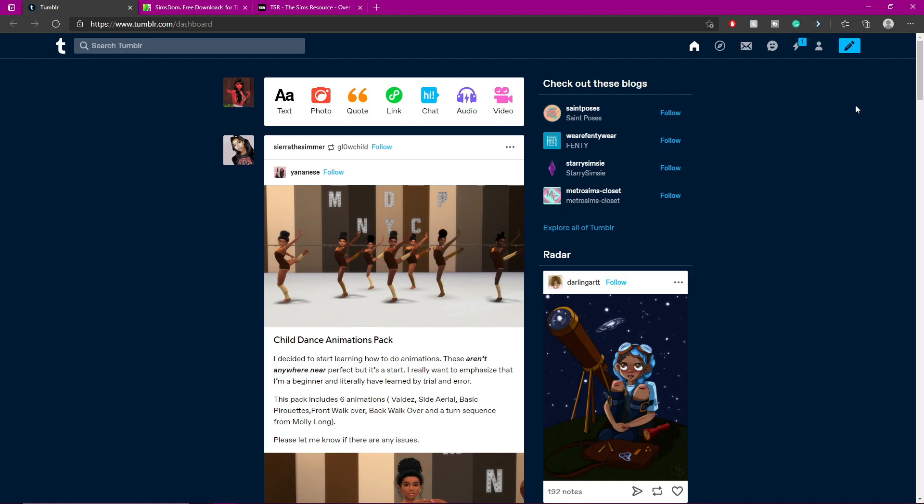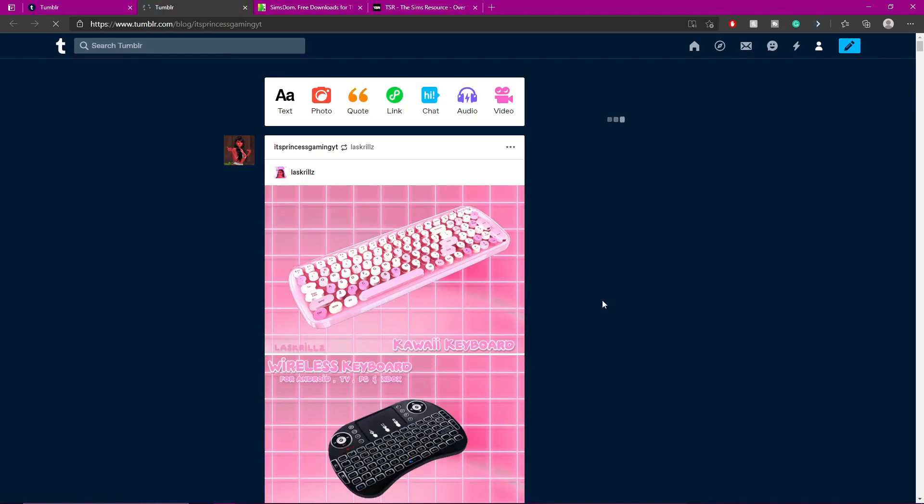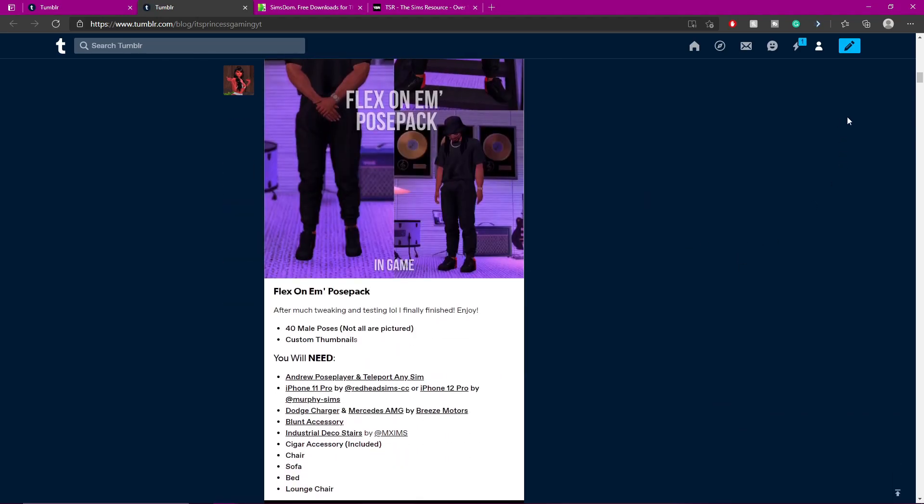So I'm on Tumblr right now — this is where I get my custom content. I know it's hard when people say they get CC from Tumblr and you're like, what do you mean from Tumblr? Basically you have to find creators. Like on YouTube, people have CC blogs — they'll say if you want my CC go to my CC blog, which means they're reblogging CC for you guys. I have a CC blog, let me go to it really quick.